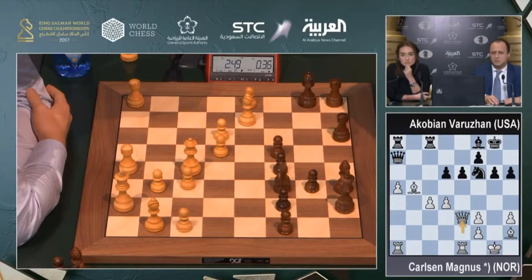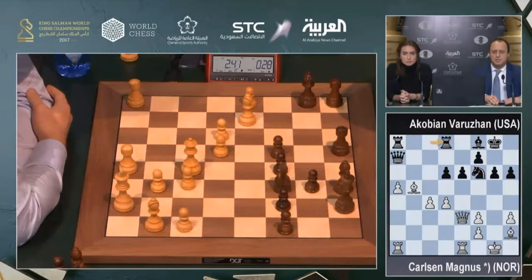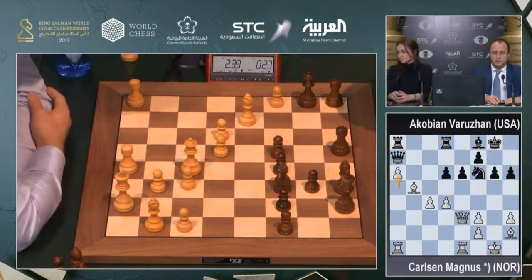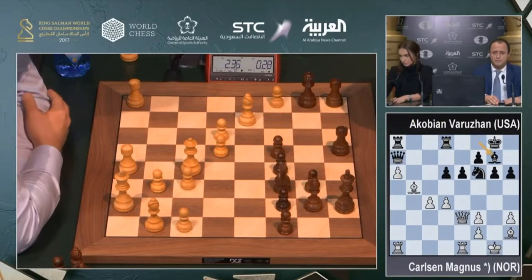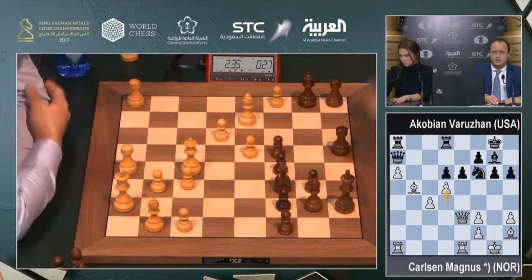It might be that he has to — no. d5, c5 allows white to have another passed pawn. Black is already in time trouble with 30 seconds on the clock against two minutes. Rook back to d8, protecting the d6 pawn. He wants to play Bg7, increasing the pressure on d4. Bg7.